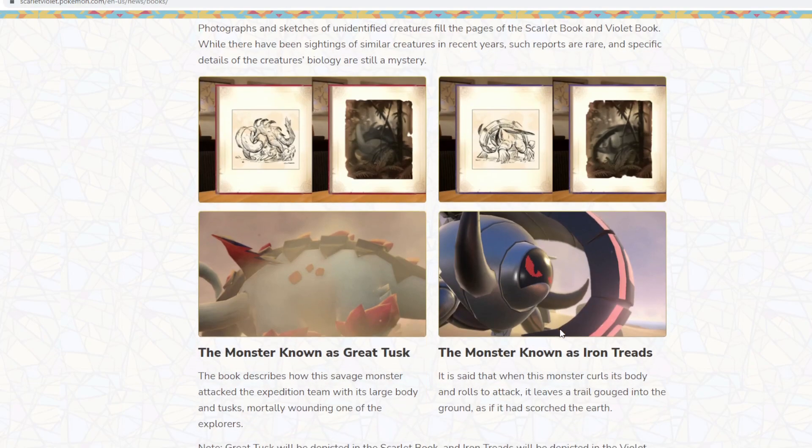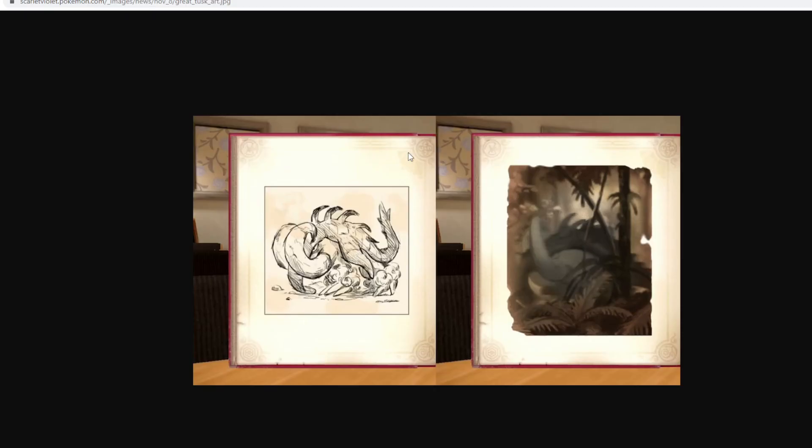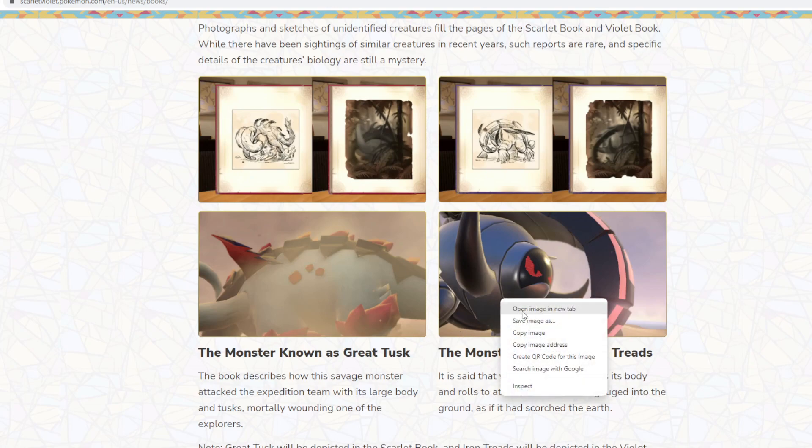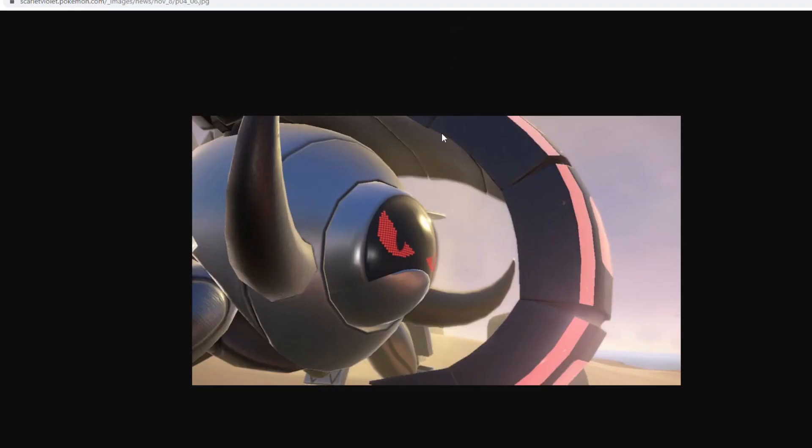New Dawn Fan Pokémon have just been released. I love the new Scarlet one — it looks really, really good, really cool. The Violet one, though, looks so weird. It looks like a goofy goober type of guy. I don't really like this one.